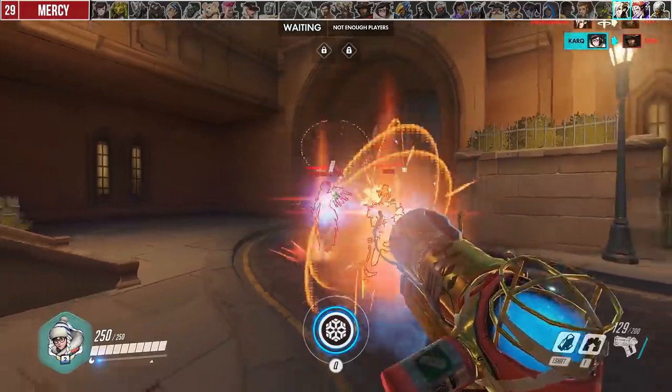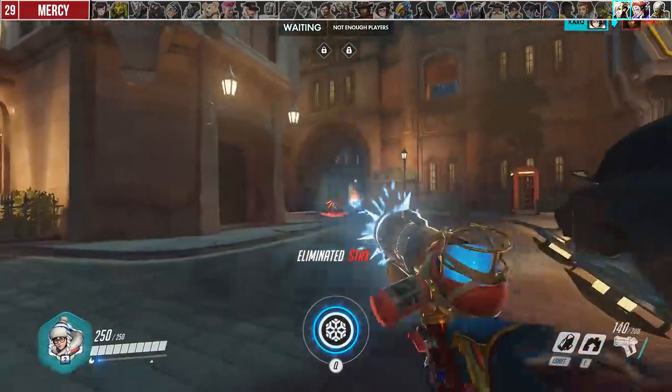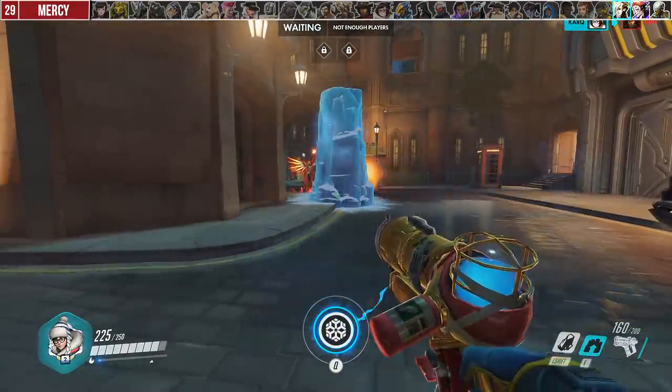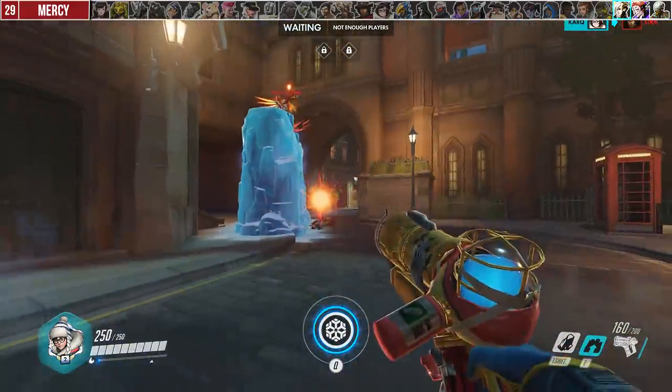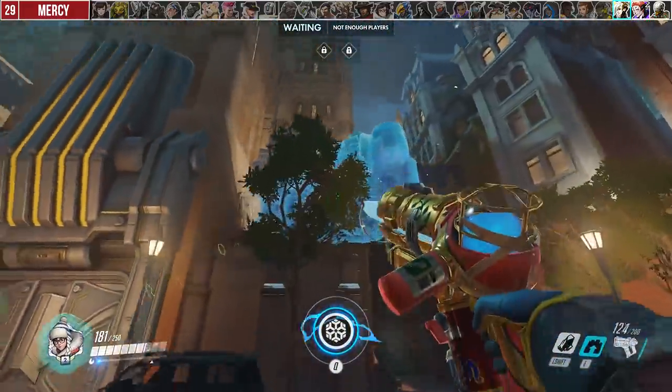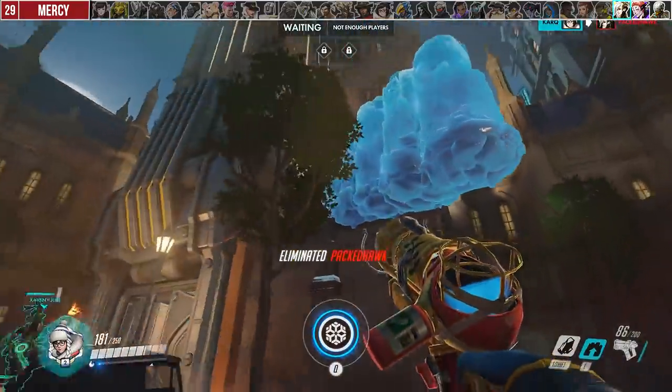Against Mercy, it's actually pretty hard to freeze her to stop the Rez, so you're better off destroying the Valkyrie target with icicles instead. It's important to note that your wall will not block the line of sight or push her far enough. Additionally, try to track Mercy's movement pattern and wall off one of her Guardian Angel targets to cut her off and punish her.